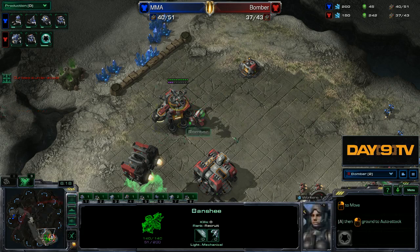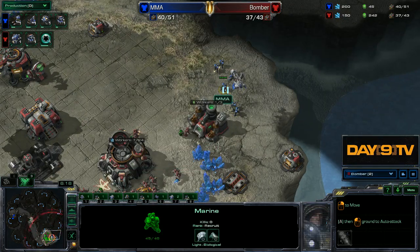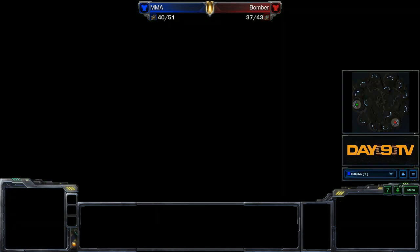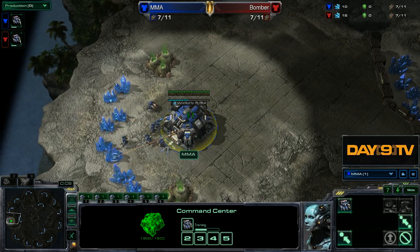Look at the drop that MMA is doing at the back at this point in time. This build shows up typically when the banshee is here — we'll see that in the next game. Bomber didn't start the banshee immediately; he started cloak immediately, so it's a little weird. But generally the banshee is right here at this timing. There's a kitty on the desk — okay, let's look at the build.